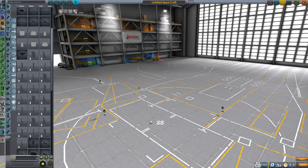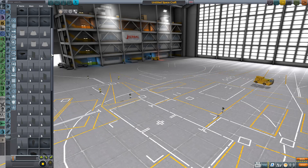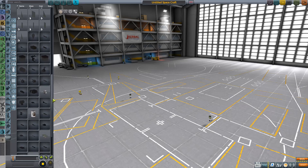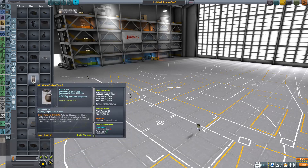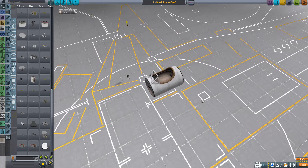We start here in the space plane hangar because there are a few parts I just want to take a look at. First of all, we've got the Beady Armoury parts list up here. There are a lot more options for armour panels — they've added a whole host of these which should hopefully aid you in your weird and wonderful creations. Something that was added a little while ago but I didn't notice is the open cockpit. How adorable is that?